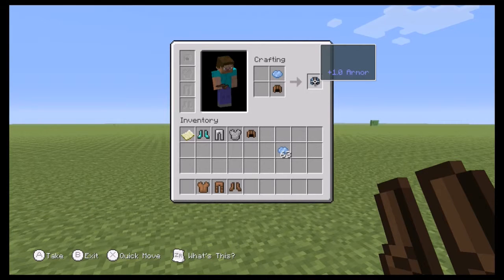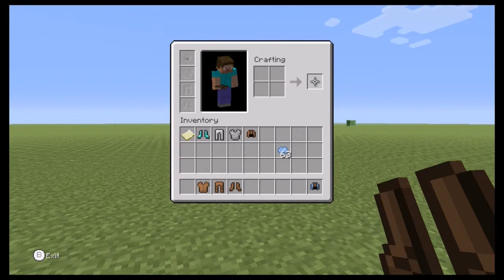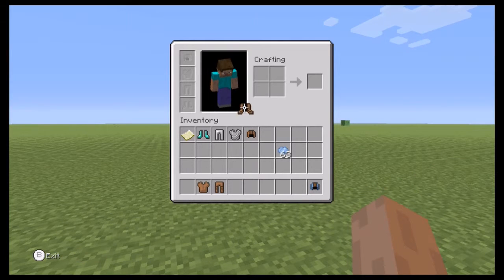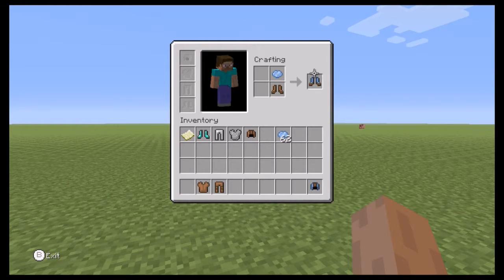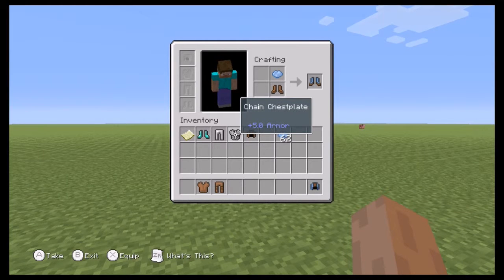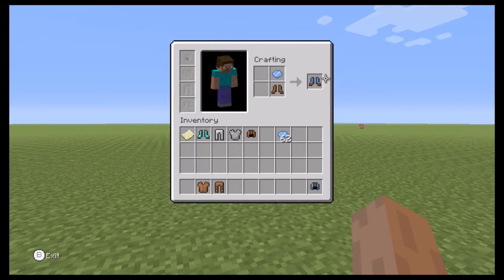First of all, if it is intentional, then why is the box so big? Look at this — that is clearly not intentional. They made the box way too big. And also, why does it only show one armor? When here it says the name, here it says the name and the armor amount. But here it only says the armor amount and not the name.